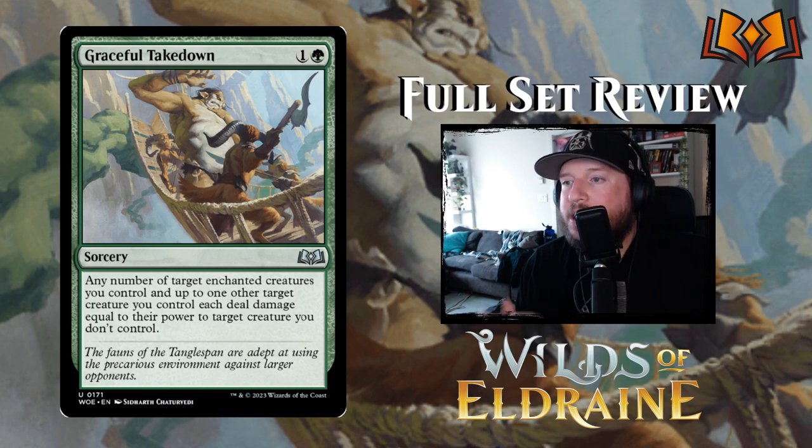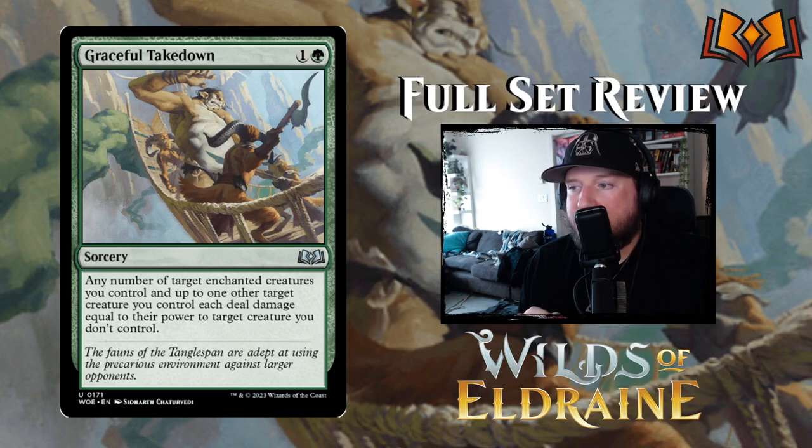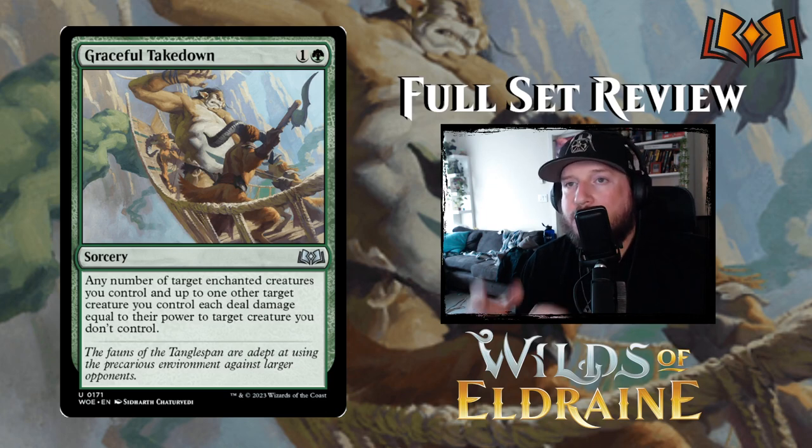Graceful Takedown is one and a green for a sorcery — any number of target enchanted creatures you control and up to one other target creature you control each deal damage equal to their power to target creature you don't control. This is very strong if you have a bunch of enchanted creatures, and still reasonable if you don't. Either way it's not weak and can usually deal with whatever creature you're trying to remove.